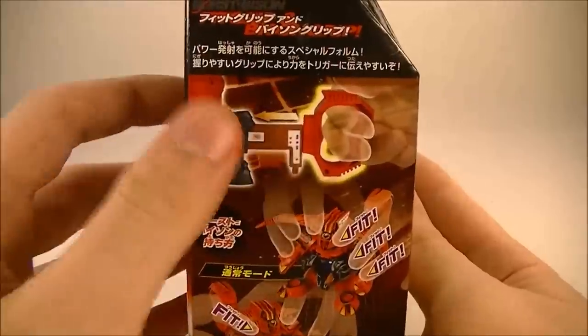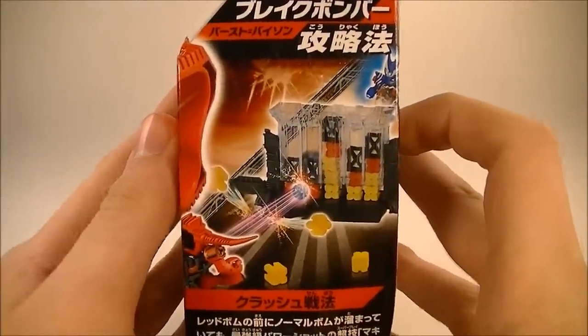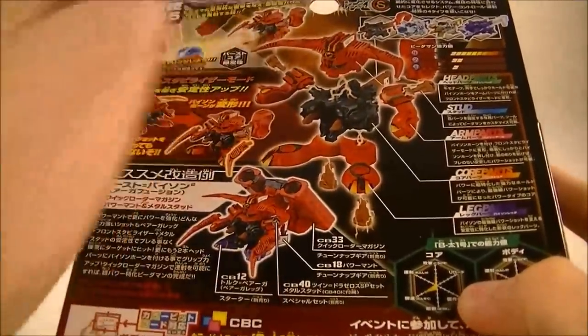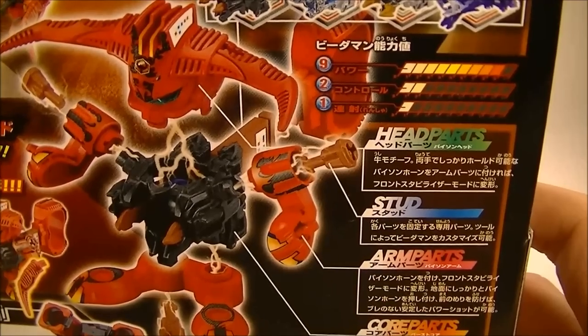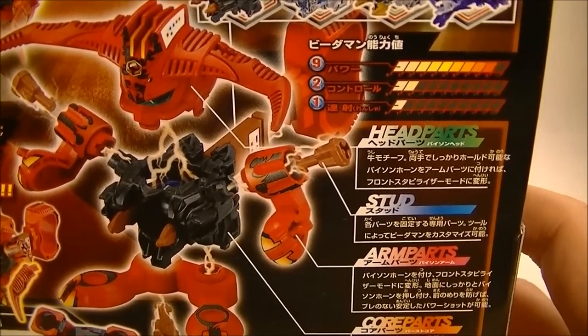On one side it shows off his trigger and how to hold him. On the other side it shows his functionality in the Break Bomber Tower. And on the back we have all of his parts, customization options, all of his gimmicks, and his stats. Now this is very interesting — keep these in mind when we take a look at the Beat'em-On itself.